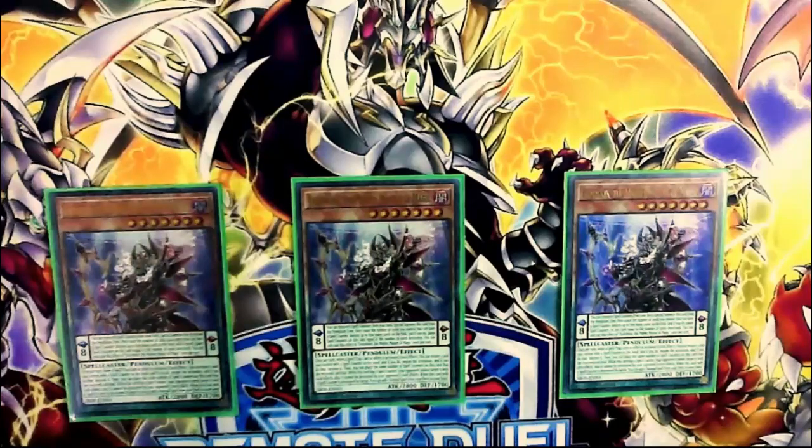Endymion is also your spell and trap negator. This is good — this is very good. Especially if you remember that Baroness and Boris Savage are banned.